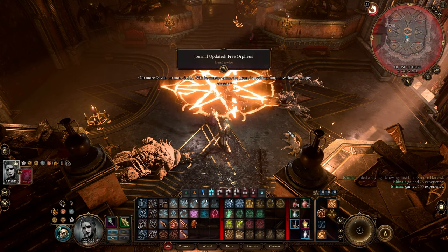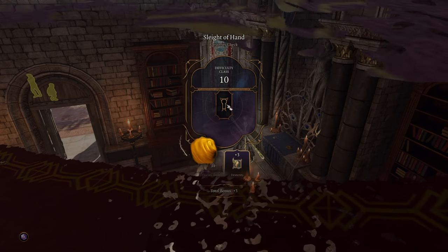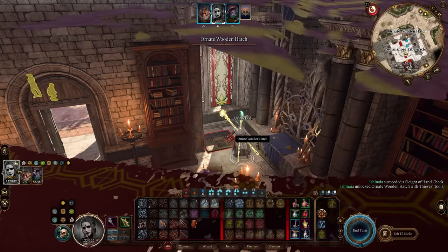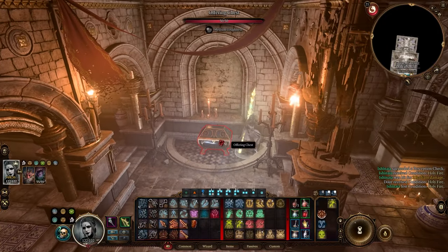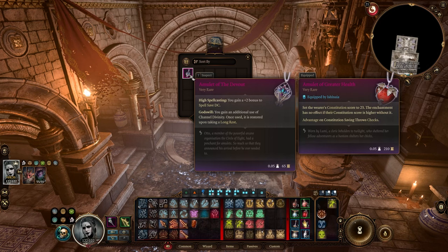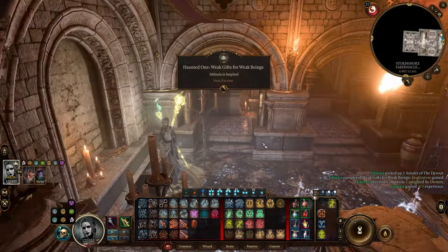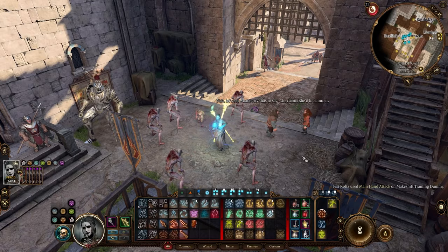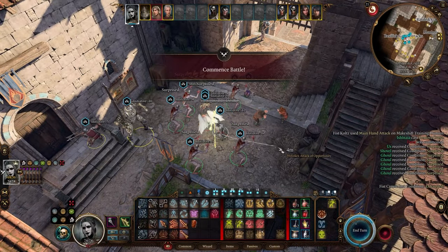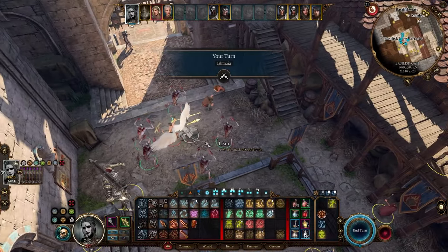No more devils, no more deaths. With its master gone, the house is nothing more than an empty carcass. Now before we continue, I need to go get an item I should have gotten a long time ago. The Amulet of the Devout gives us the Spellcasting ability, which increases our spell save DC by 2. Upon looting the amulet from the chest, you will get cursed, which you can simply remove with Remove Curse. However, this will summon a hostile Deva that you need to kill. You could also just long rest to remove the curse, but if you do that you have to fight 2 Devas the next morning.